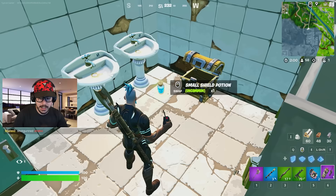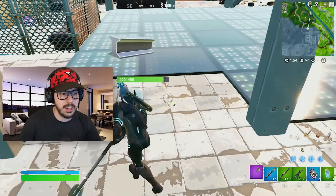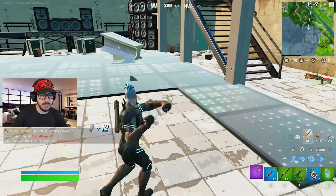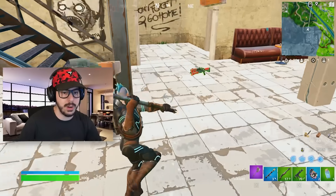My loadout is pretty great. If we wanted to, we could farm all the metal we want just by hitting these floors here — it's really quick and it's honestly fantastic. If you're just trying to get your materials up quick, this is the spot. And then you can farm these for brick and it gives you a good amount of brick.